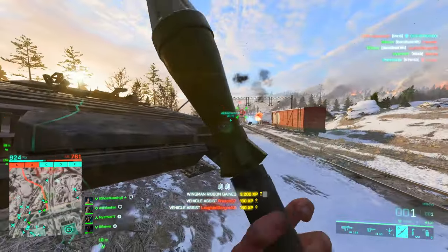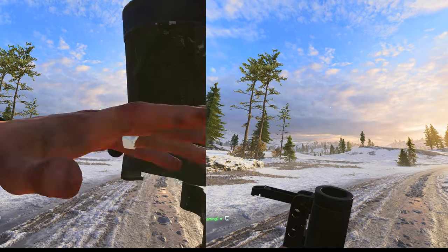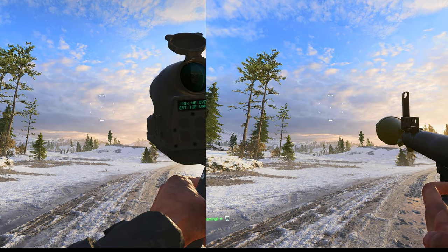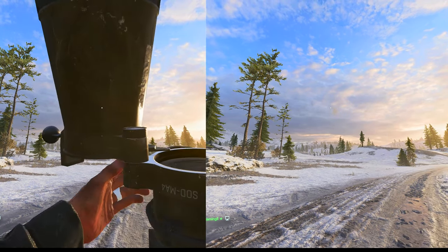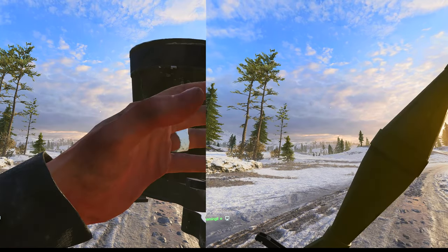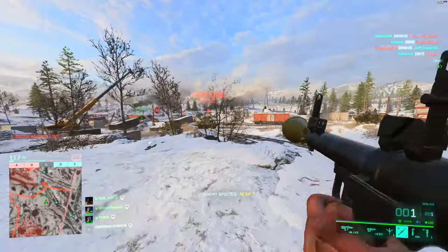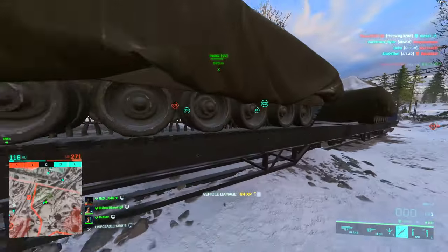What about reload times? I lined these two shots up perfectly in my editing software — pay attention to when the hipfire crosshair reappears. Reload time is almost identical; even slowed down you probably can't tell the difference. Scrubbing through the footage, the M5 is about 2 frames faster than the RPG, which is completely negligible. So the time in which these two launchers can fire their rounds is essentially the same.